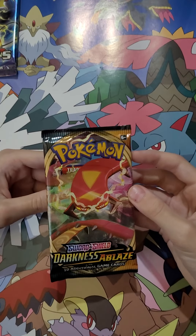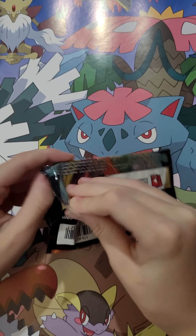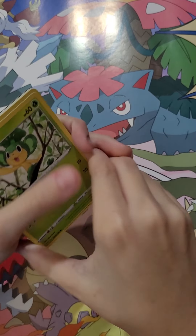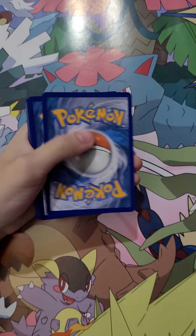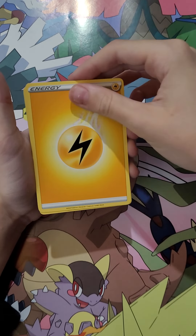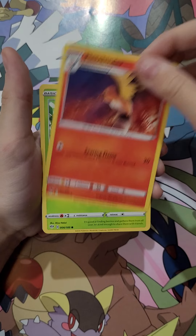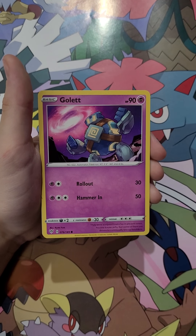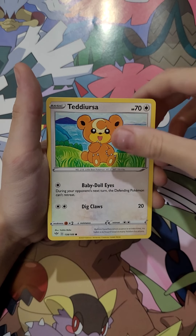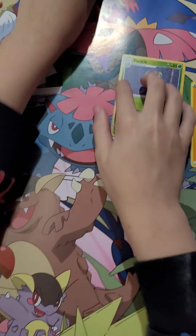Pokemon Sword and Shield Darkness Ablaze next. One, two, three, four. Electric Energy, Carvus Squire, Hiding Energy, Flood Shinder, Pansedge, Gallet, Vanilletite, Trapinch, Tiderissa. Reverse Holo Dartrooks in my rares — Ampharos again.